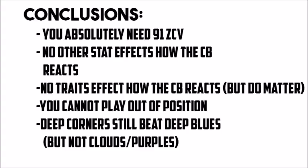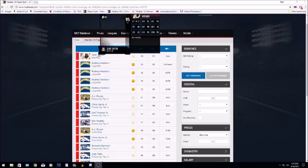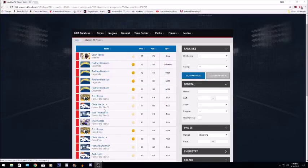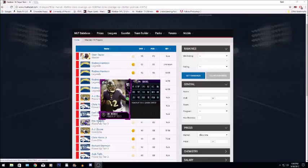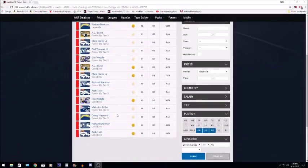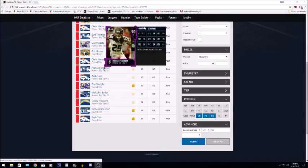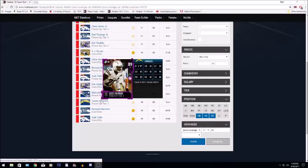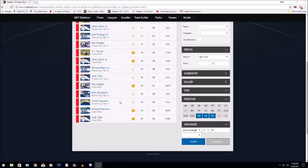Keep in mind when picking players - you can't put Earl Thomas at corner or Sherman at safety. Lastly, deep corner routes are still weird with deep blues; you can use clouds and purples and they'll trail underneath so you can't throw it, so they're not OP like before, but deep blues still don't react the way they do to every other route. Now jumping into the player list: Sean Taylor, Rodney Harrison, AJ Bowie, Chris Harris, Earl Thomas - there's probably about 15 players total with 91 zone. I did include some 90 zone guys that you can upgrade to 91, except Casey Hayward and Malcolm Butler who are stuck at 90.